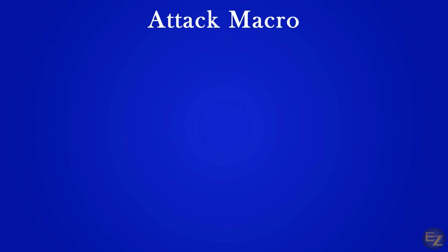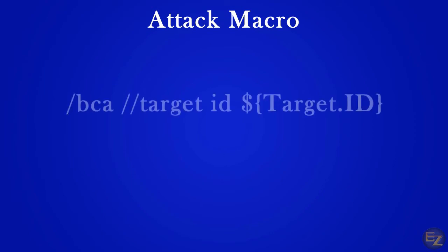I'm going to introduce a new targeting command that is a good replacement for the assist function. The first line in our macro is going to be slash bca slash slash target id ${target.id}. This commands all of your Roombas to target your current target without engaging auto attack. The qualifier id ${target.id} identifies the target of whoever gave the command.